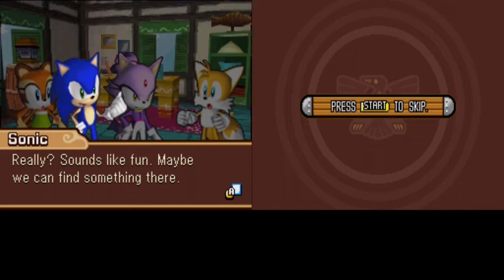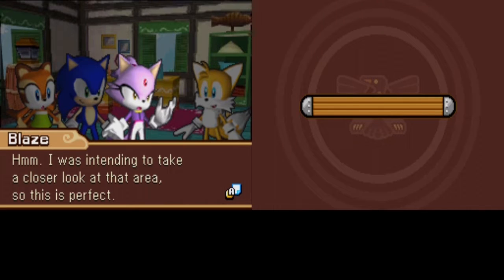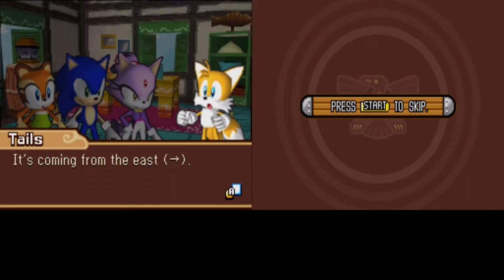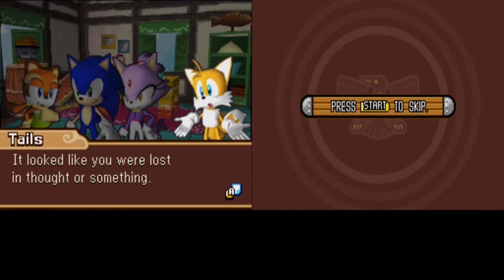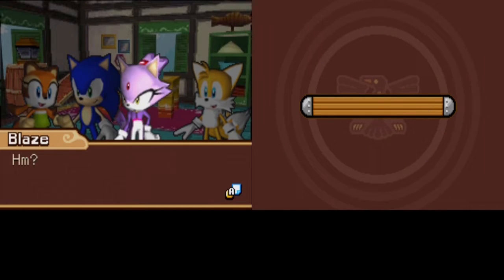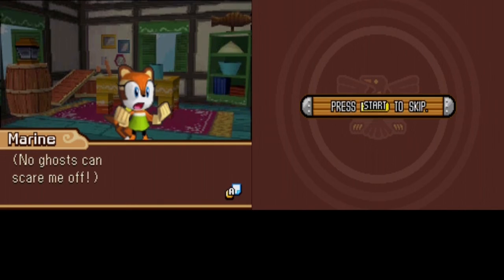The characters discuss the unusual readings - the source is still unknown and they only have a rough idea of its location. It's an area known for sightings of ghost ships. Sonic thinks that sounds fun, suggesting they might find something there. Blaze notes she was intending to take a closer look at that area anyway. The activity is coming from the east - a very foggy area. The player confirms the next level is Ghost Ship.